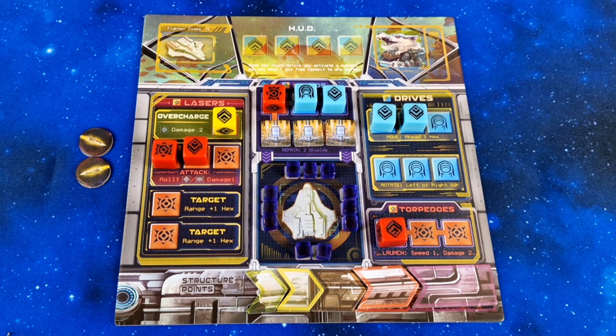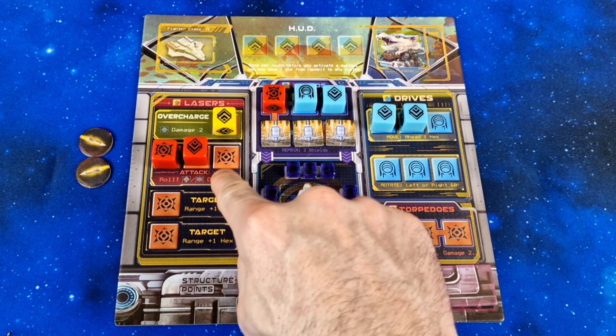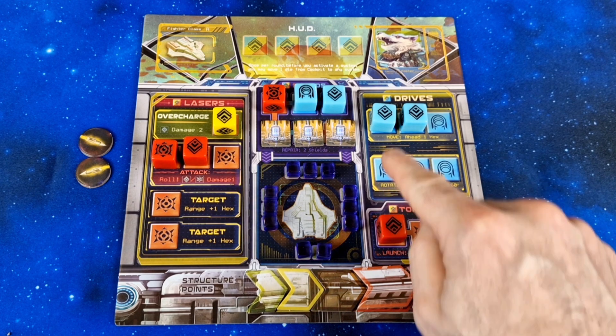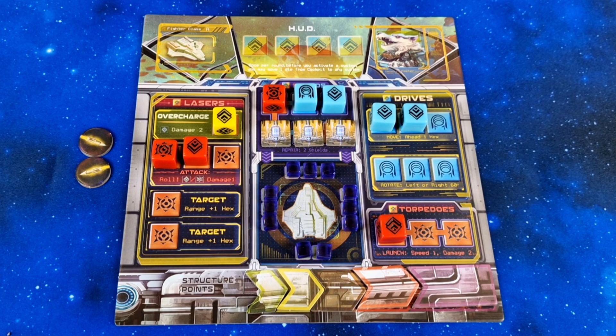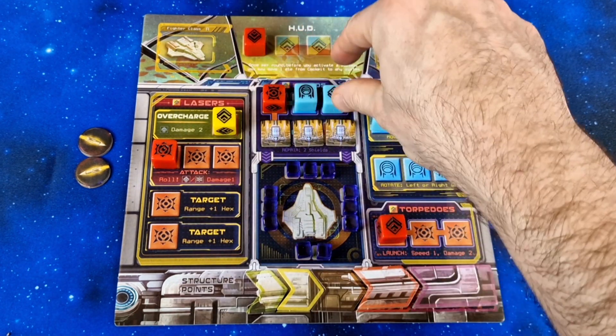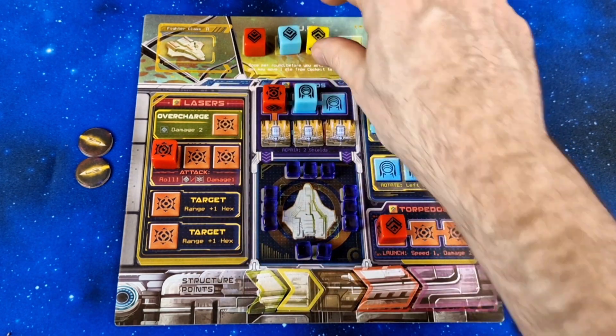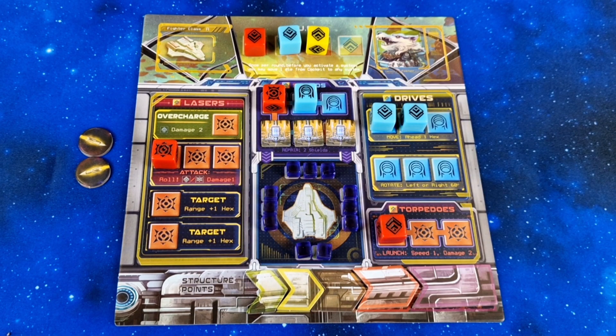Looking at my board, it now appears most systems are activated. I have lasers prepped, shields ready to recharge, and some dice in the drives for movement. But I have no commanders in my cockpit area to activate these systems - and this is where it gets a bit tricky. To activate a single system, I need a dice of specific colour showing the command symbol in my cockpit. In order to activate my lasers and drives, I need a red and blue dice showing this symbol in the HUD area of my board. There is only one command symbol on each of these dice except the yellow, which has three faces with the command symbol and as a wild can be used to activate any system.